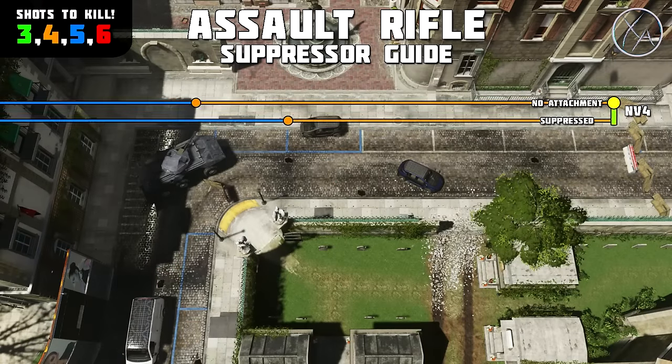First up, let's look at the NV4. The NV4 has a great base four-shot kill range, and when you put a suppressor on it, it reduces that four-shot kill range by about 25% — I'd be willing to bet the hard-coded number is actually 25%. Right off the bat, the NV4 is actually great with suppressor, which a lot of you have probably already noticed. Tons of people are using a suppressor on the NV4 because it still maintains a pretty decent four-shot kill range with suppressor.